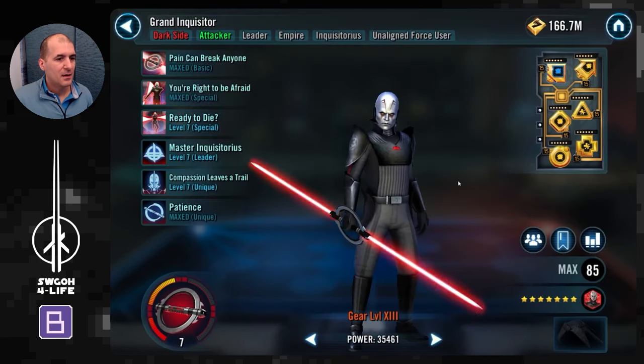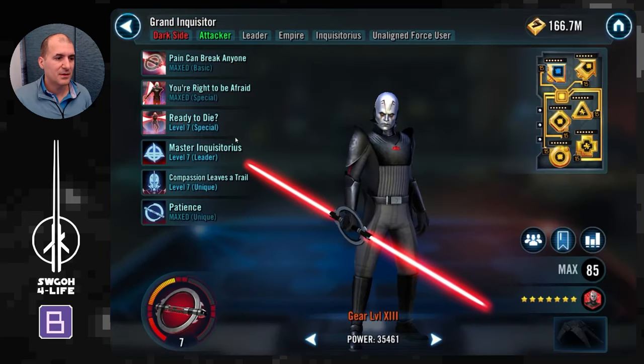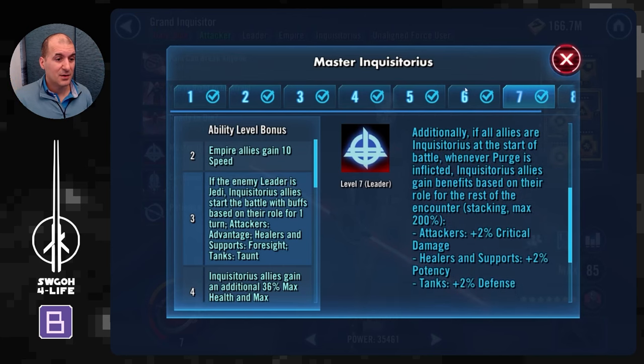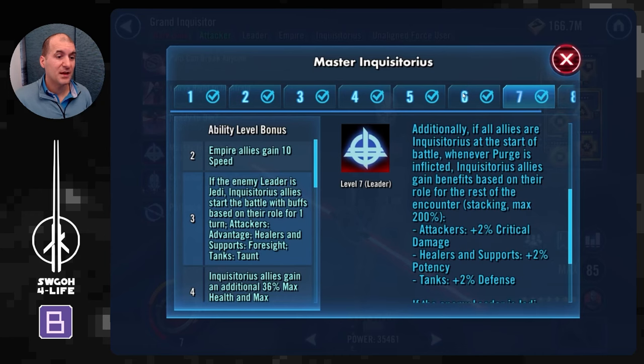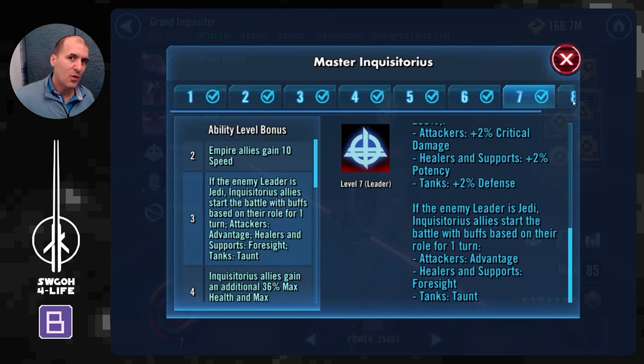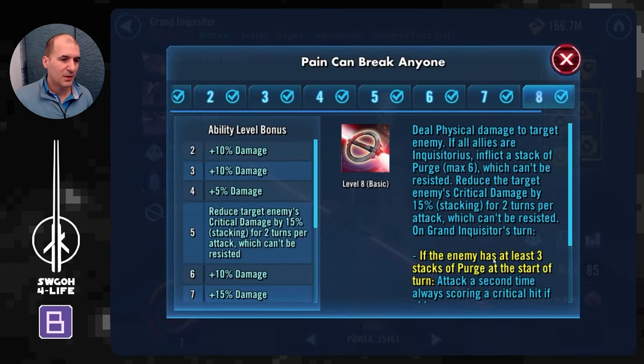For Grand Inquisitor I modded especially for offense, as well as speed through secondaries if you can, but definitely the focus should be on offense. His leadership gives you lots of extra health and protection — 66% max health and protection for Inquisitor allies — which is absolutely huge. You also get immunity to ability blocks, which is nice. And on top of it, whenever a purge is inflicted you get stacking stats: 2% critical damage any time you apply purge, maximum 200.